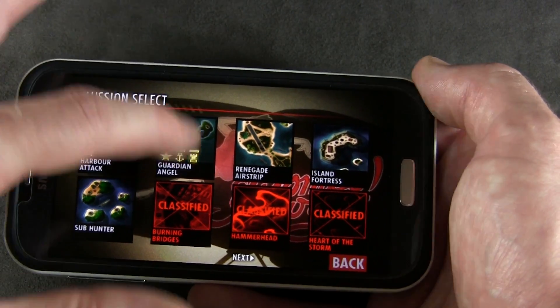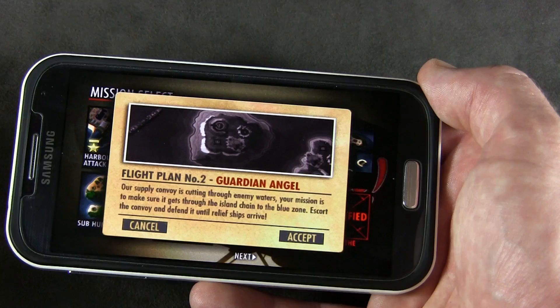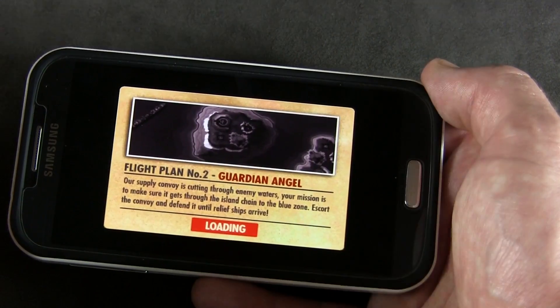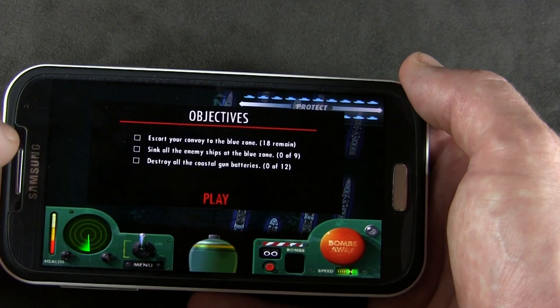There's a bunch of different missions and you're basically a guy in a plane, a bomber, bombing the enemies. You've got different objectives, and over time you can start unlocking different planes which have different abilities — higher ranges, move faster and things like that. It uses your accelerometer to steer the plane.